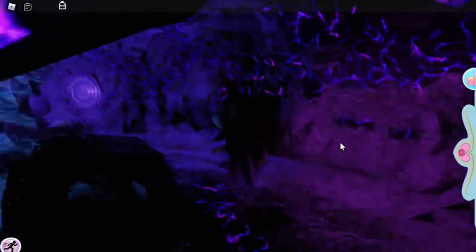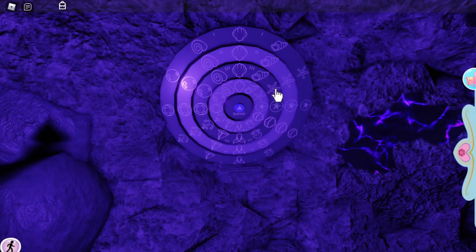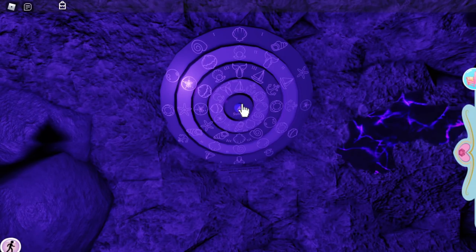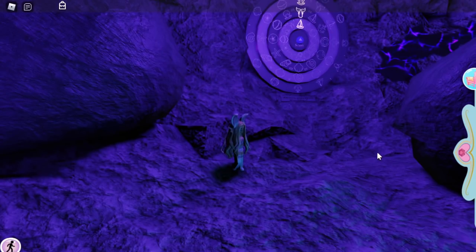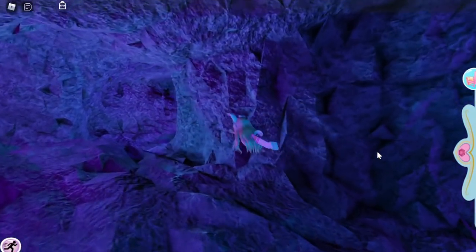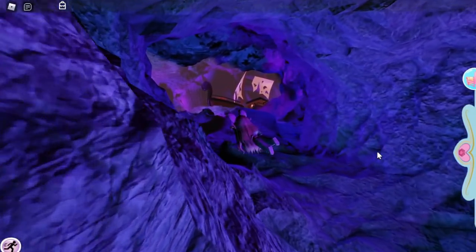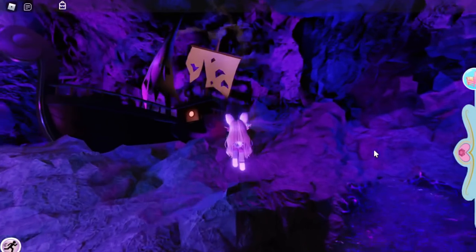Let me show you. The code is starfish, pearl, mermaid tail, sailboat — and we submit this. You guys might be struggling because you are entering the code before officially starting the quest. That's what I'm showing you as an example. You might be skipping a lot of steps and going straight to the captain's door, which is not what you're supposed to do.